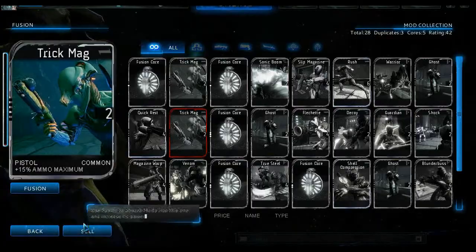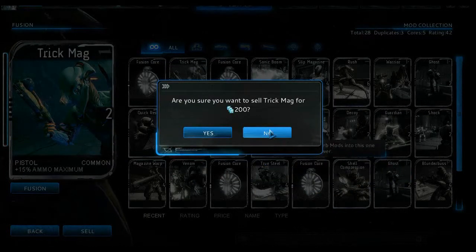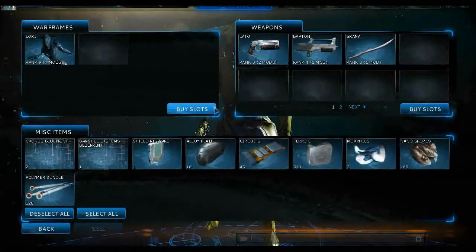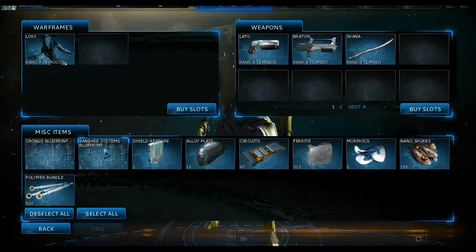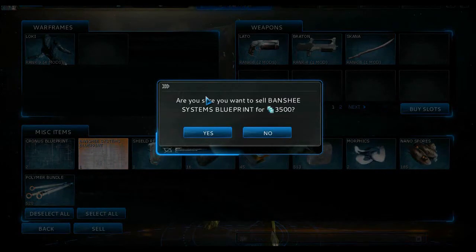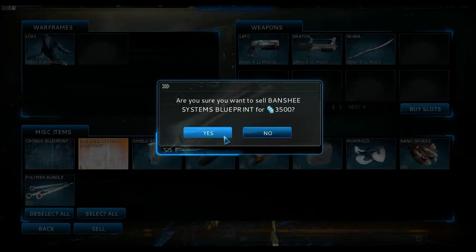A confirmation box will appear — click yes if you want to sell it, click no if you don't. For example, here with the Banshee System Blueprint, if you want to sell something in your inventory or mods, click yes; if you made a mistake, just press no.